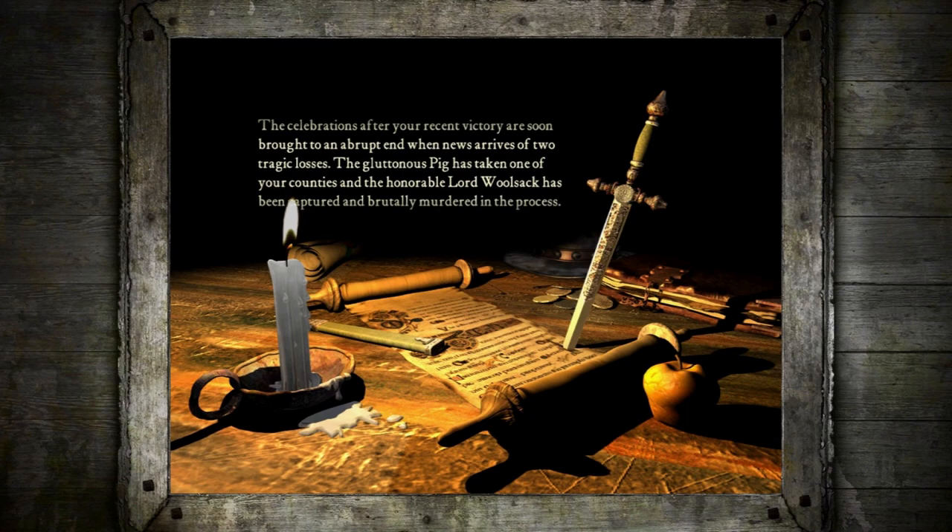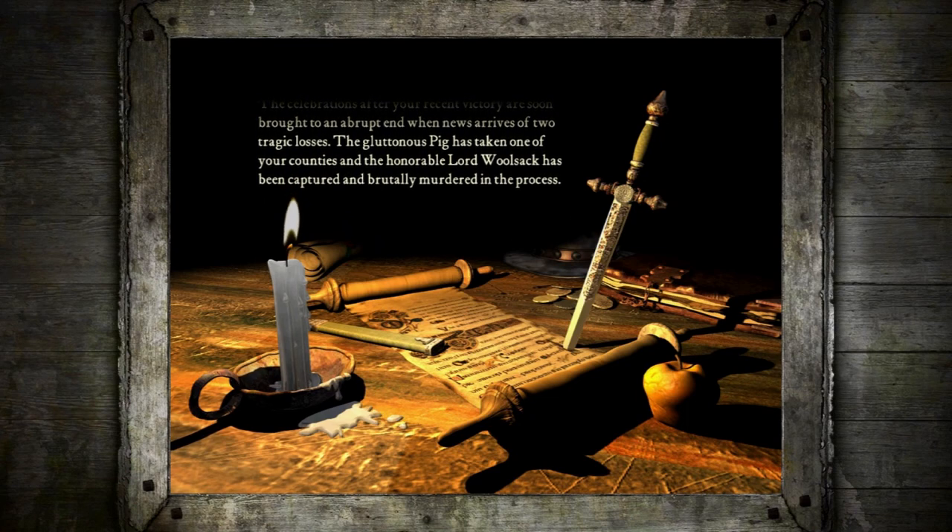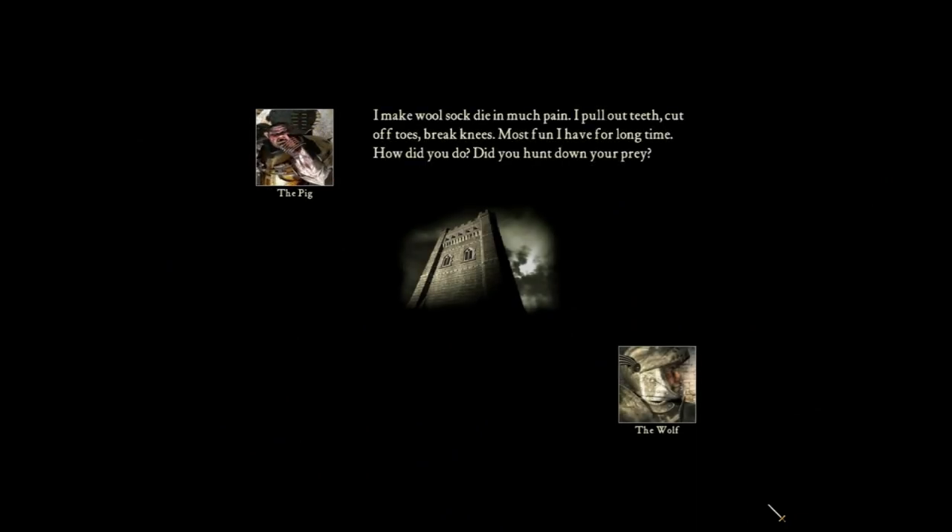That bastard. I didn't like Wulsak, but he wasn't that bad. The villain's cutscene plays out — 'Much pain. I pull out teeth, cut off toes, break knees. Most fun I have for a long time.' Poor Wulsak.